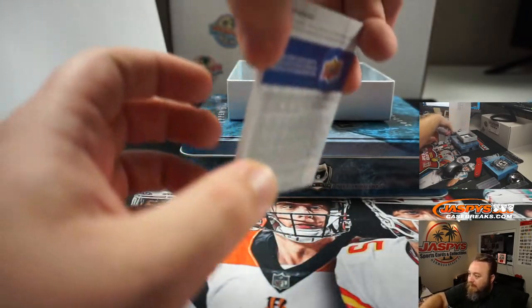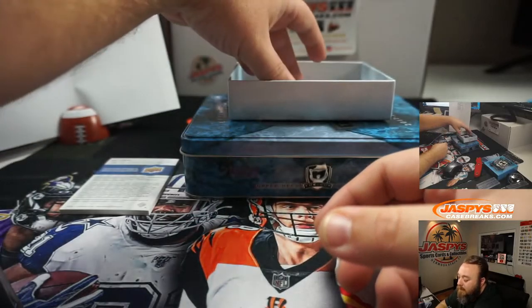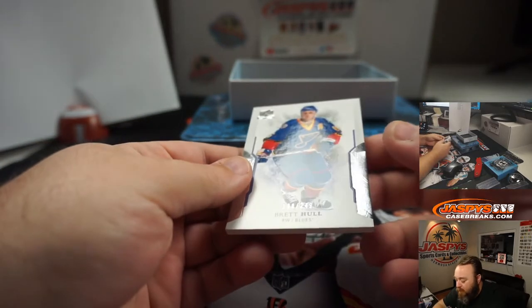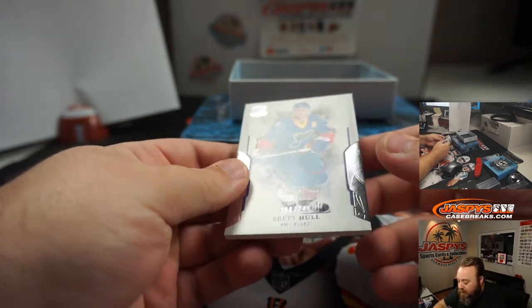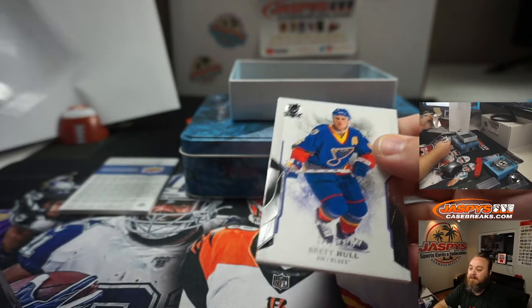We've got a redemption, so we're going to save that for last. And last card is Brett Hull, 138 of 249 for the St. Louis Blues — spot 8, Ryan Redmond.